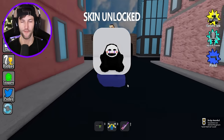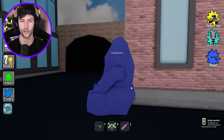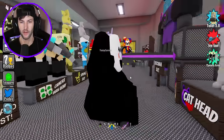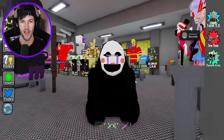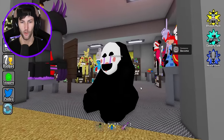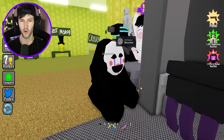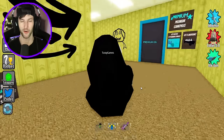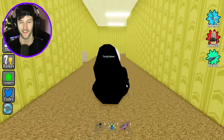We got another FNAF — secret trash can. We got the secret trash can! Is that Marionette's mask on the trash can? I don't know why it's called secret. These don't look like trash cans — they look like plushies, dude. Yeah, these are kind of cool. I'm really liking these.